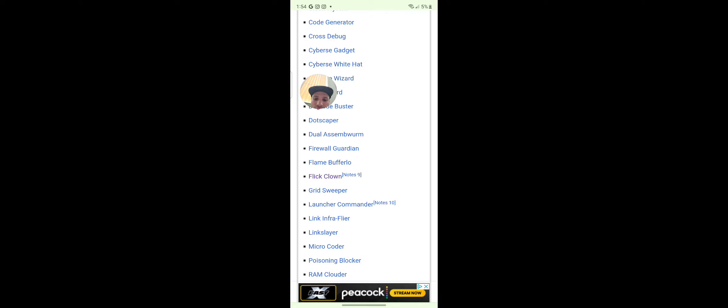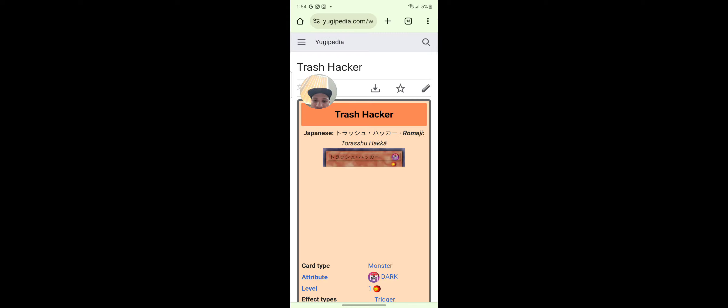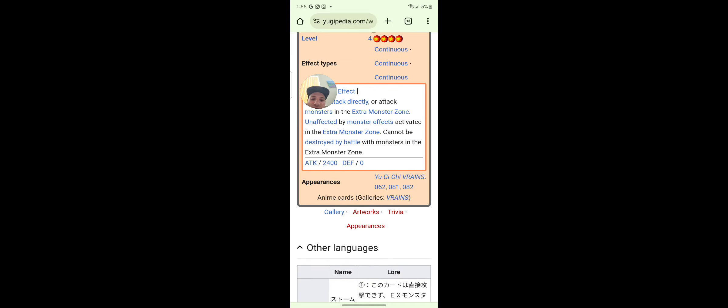Great Sweeper, ROM Clouder, Sim Tableia Threshold, Trash Hacker. When this card is declared involving a Cyberse monster, you can banish this card from the graveyard — it reduces that target's level by one — monster's effect. Also for the rest of the turn, your opponent's monsters cannot be destroyed by battle and any battle damage your opponent takes is doubled. That's OP. If you control no monsters, you can special summon this card from your hand by discarding one Cyberse monster. Store Cypher cannot attack directly or attack monsters in the extra monster zone; affected by monster effects activated in the extra monster zone; cannot be destroyed by battle with monsters in the extra monster zone. That's kind of trash.